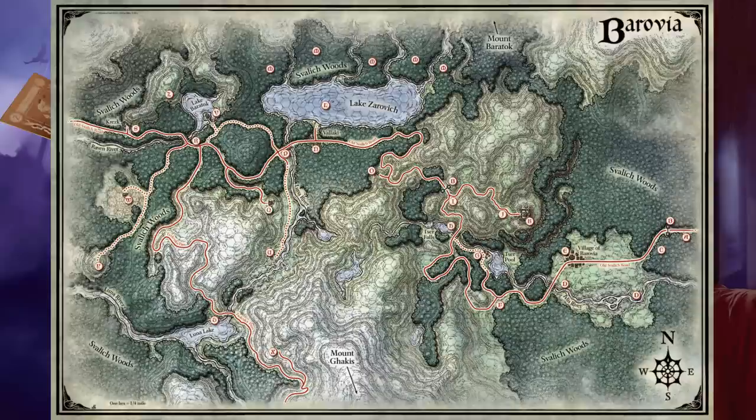Area D: River Ivelis. When the characters come within sight of this river, read: 'This river flows as clear as a blue winter sky through the valley.' The river is roughly fifty feet wide and has depths varying from five to ten feet. There are arching stone bridges that span the river at two different points — one near the village of Barovia, and the other near Sur Falls. Area E is the village of Barovia, described in Part 1 of this guide.